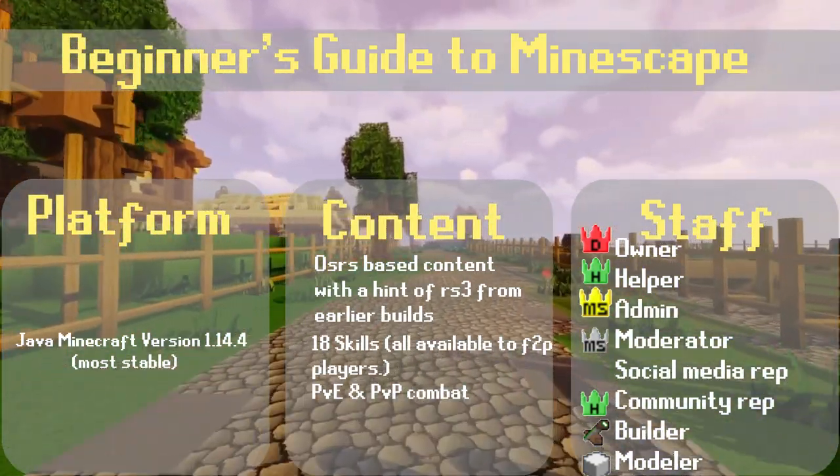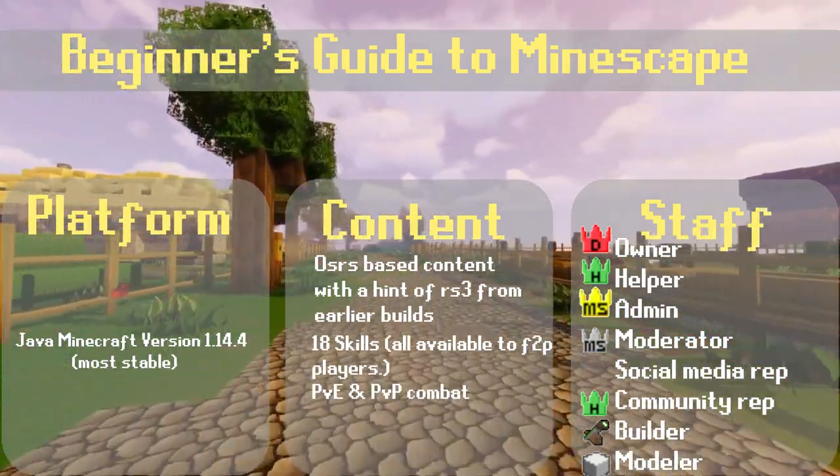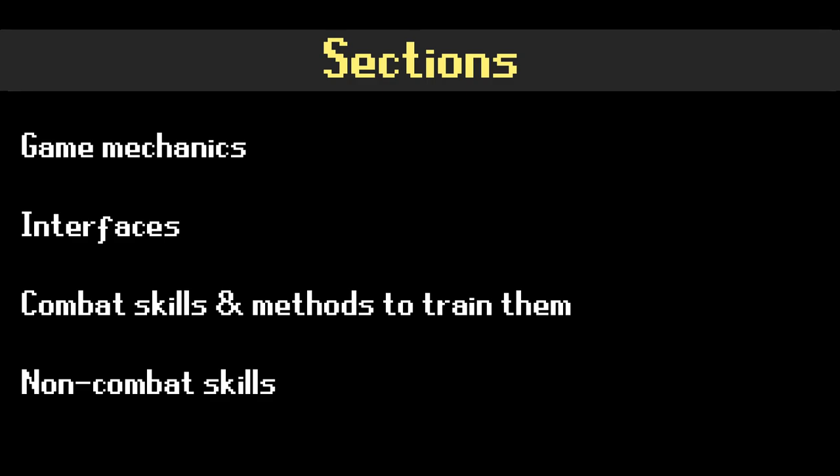Now that we have gone over a bit of Mindscape and what it is, let's get into content and how to play. There are going to be four sections that we'll go through in this guide. The sections are as followed: Game mechanics, interfaces, combat skills and methods to train them, and lastly, non-combat skills.